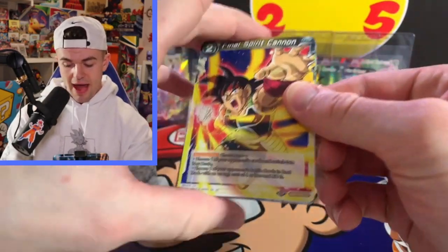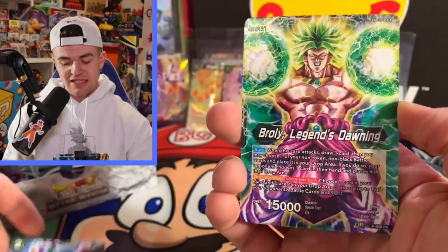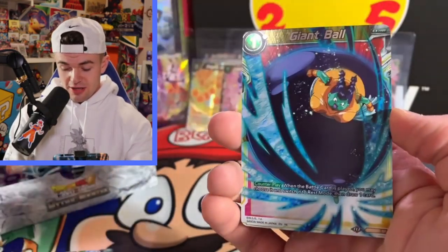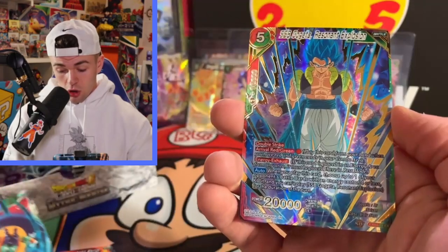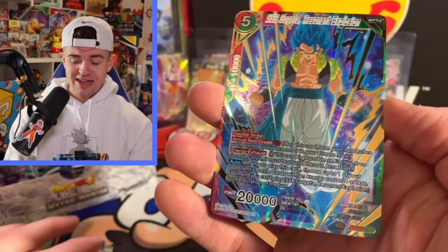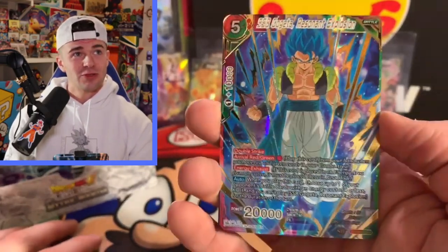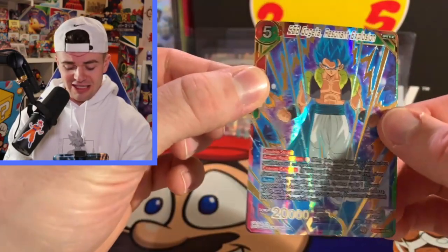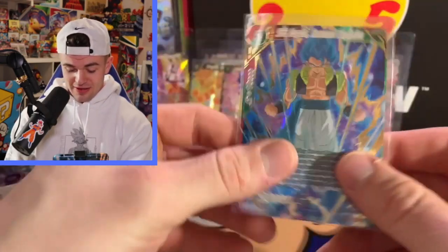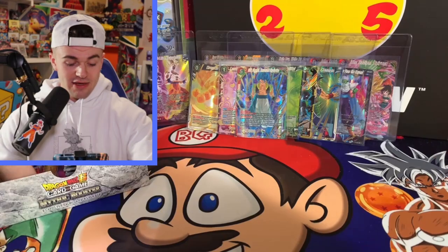Give me a banger hit! Sensu Bean, SS Gogeta, Giant Ball — oh that's a beautiful card! SS Blue Gogeta Resonant Explosion — that's a banger hit, I like this one a lot guys! That is an absolute banger in my books, and we're coming down to the last pack on the left side.